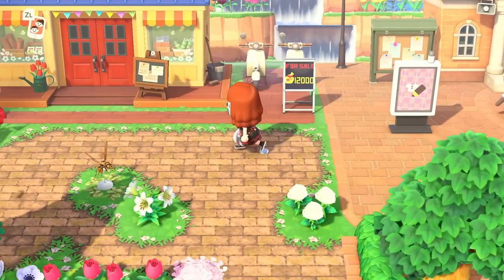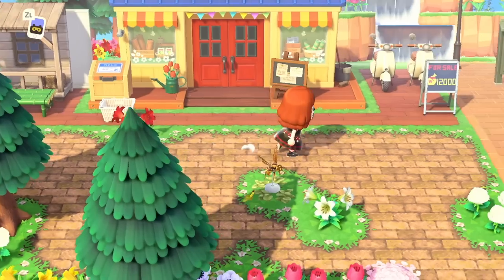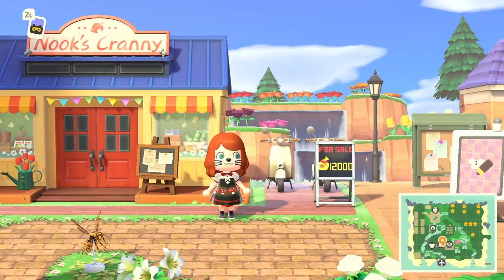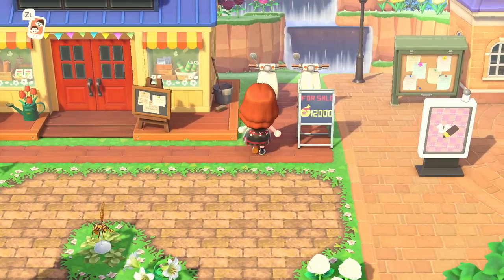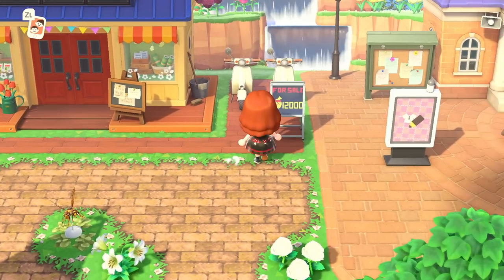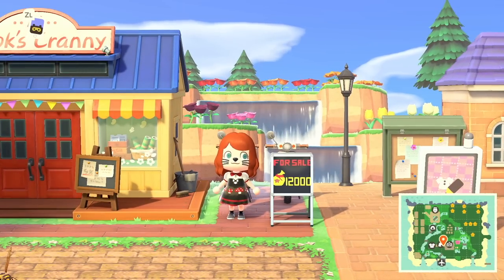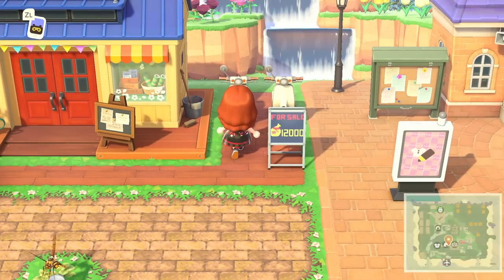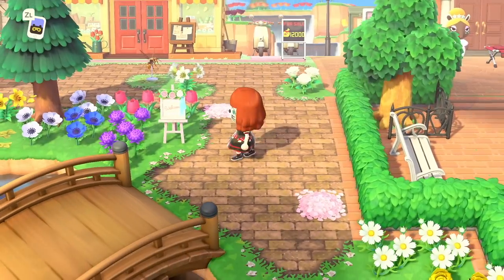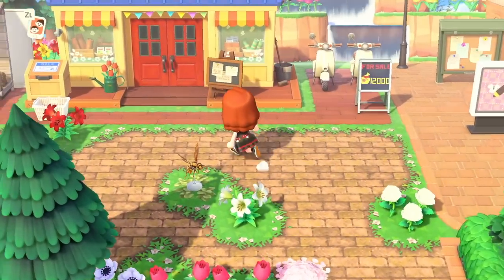I also love that on the left side — very convenient, like I was talking about earlier, how people put their shops near Resident Services — here we've got Nook's Cranny. There are even scooters for Timmy and Tommy, although I do think they need the little baby trikes. Unless the scooters are also for sale, based on this for sale sign — 12,000 bells for a scooter. I'm going to pretend one of them is for sale, and Timmy and Tommy share the other one to get there.